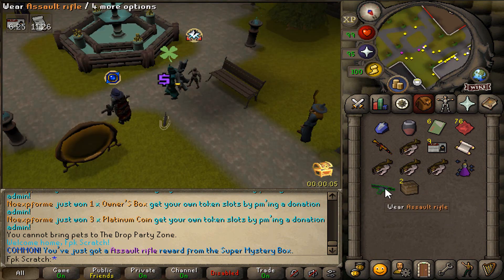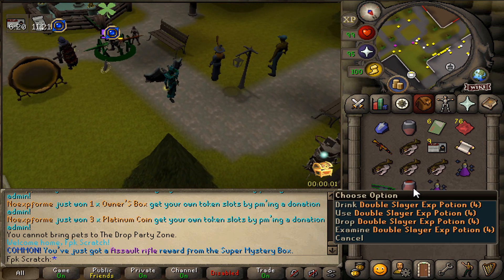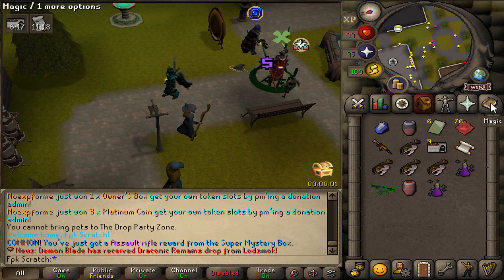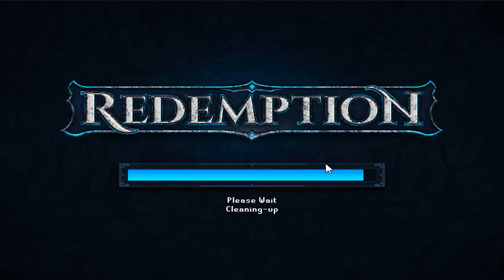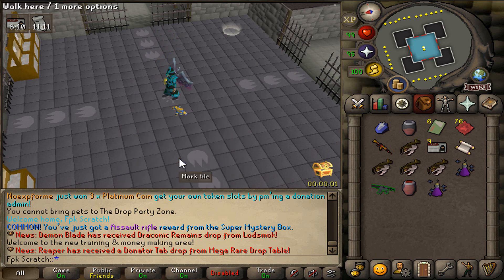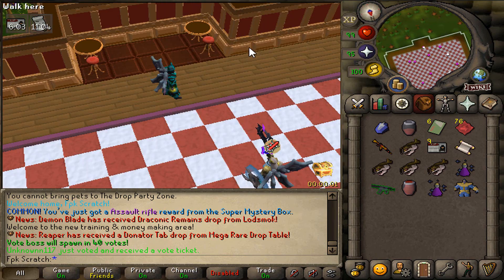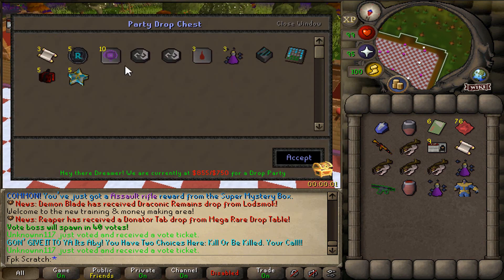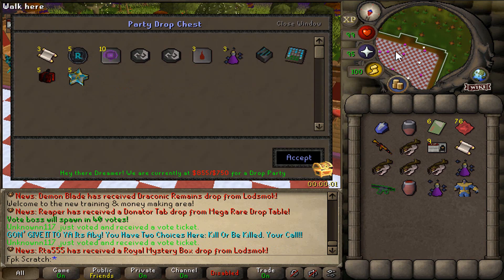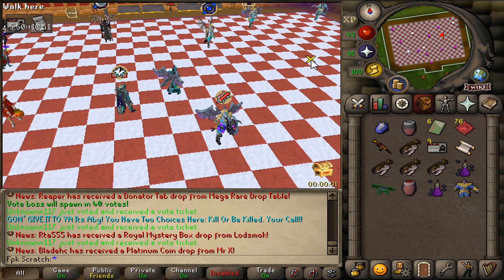Let's open up the super mystery box that we have — we got an assault rifle. Let's also open up the vote boxes. Now let's go to colon colon drop party, teleport there, check out the chest, and then we will start popping the balloons. Hopefully we can get something good from here. All these items are being dropped, as you guys can see, so let's get ready for that.